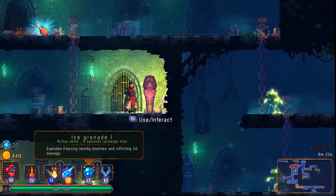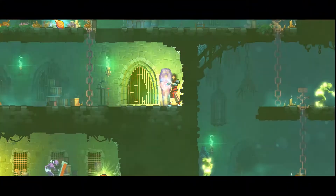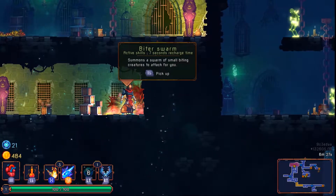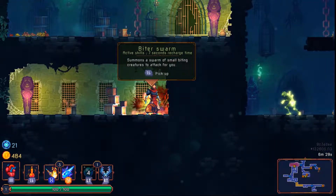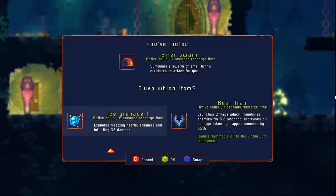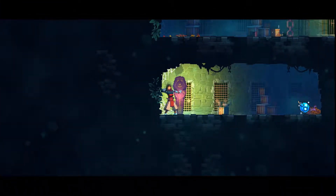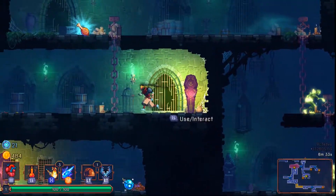We've got an ice grenade, and we need to go over there. Biter Swarm — I think this is one of the best items in the game. I'm going to go ahead and remove the ice grenade, because the bear trap is a higher level anyway, and it looks like they've definitely buffed the bear trap. I want to experiment with that — I have to remember I have it, of course.